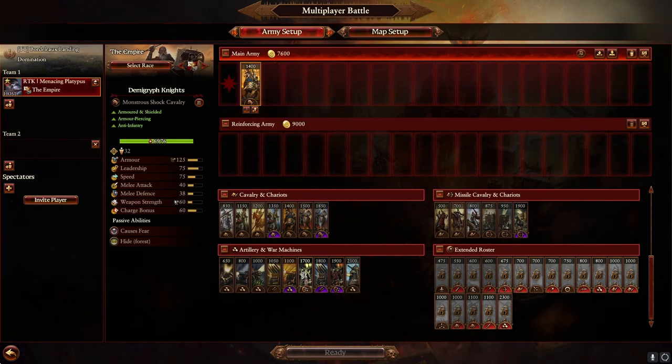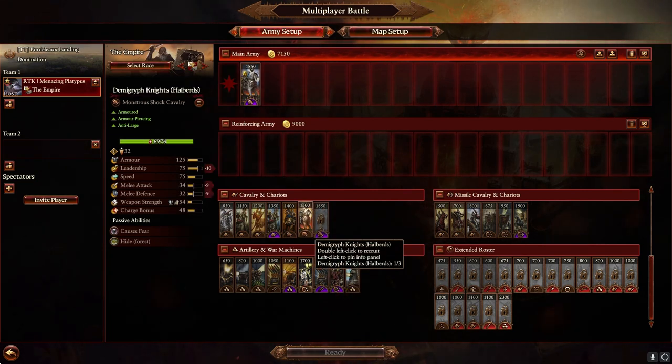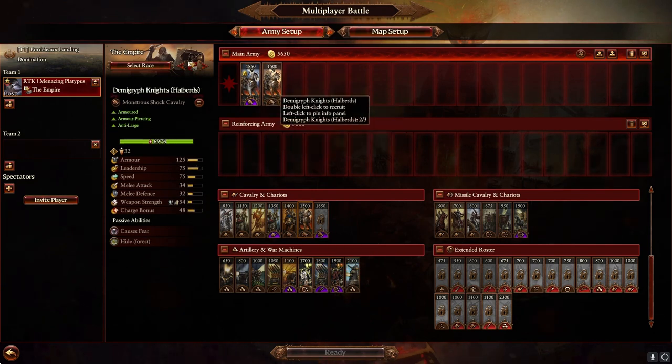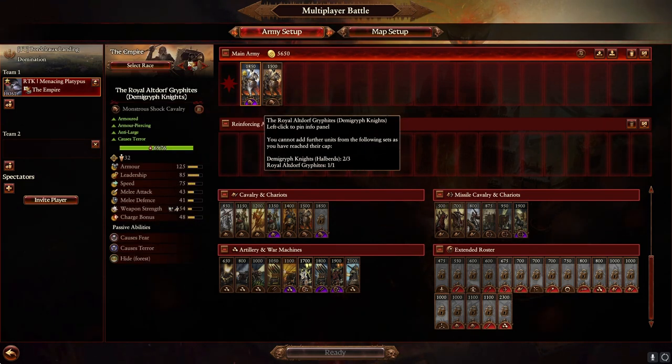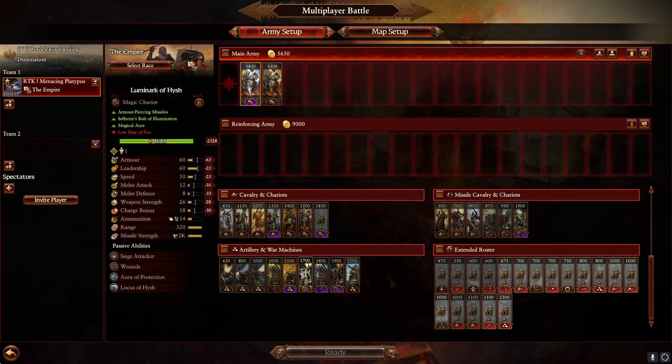Demi-Knights I don't find much use for. Griffites have better stats and terror, which can be useful — they do a lot of the same job a little better for 350 more gold. I'll be honest, I don't bring them that often, but I probably could explore that more. Maybe try that one out and let me know what you think.